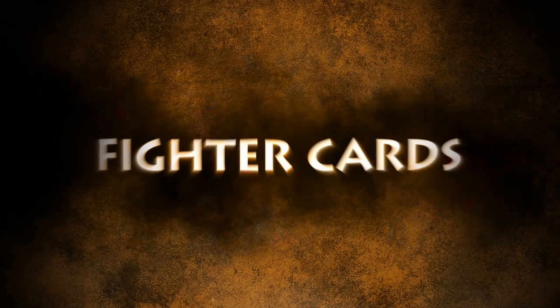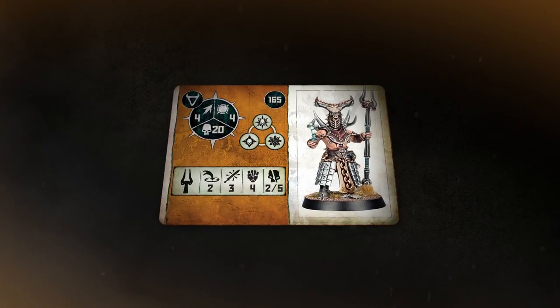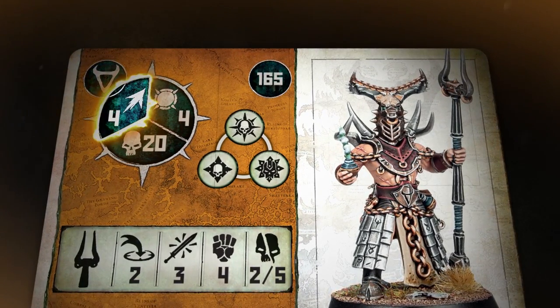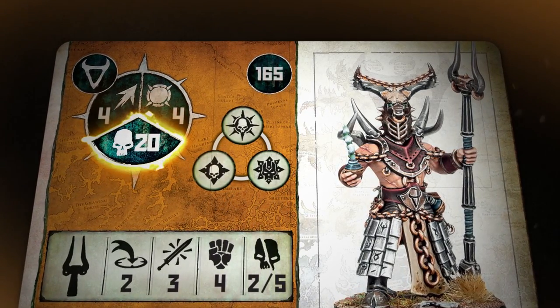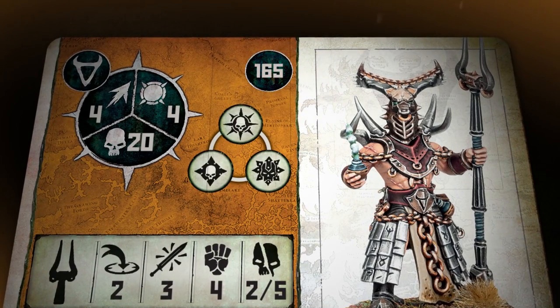You won't be winning any battles without mustering your mighty warriors. The rules for every fighter in Warcry are recorded on their fighter card. This lets you know how tough and how fast they are, as well as what they're armed with. Warcry uses a system of rune marks and symbols. So, on this Ruinator Alpha's fighter card, we've got the faction rune mark — in this case the Horn of Hachet — their move characteristic, their toughness characteristic, and how many wounds that fighter has. They'll also have a points value.